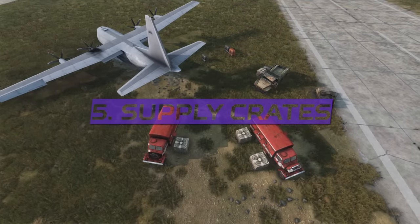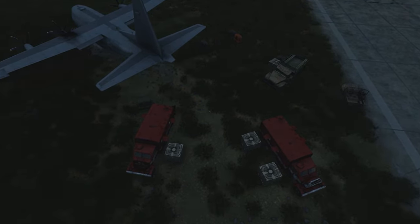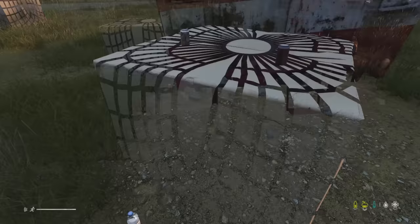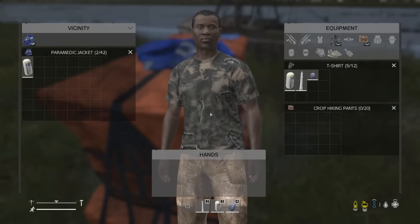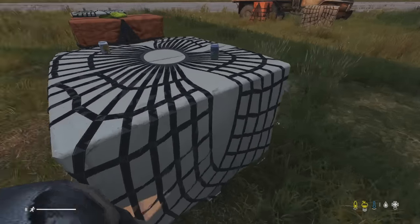One of the biggest changes that will draw players to northwest airfield is the addition of supply crates, which hold some unskippable loot compared to other locations in DayZ. There are three types of supply crate: ration crates that spawn all types of drinks in the game — soda cans, canteens and water bottles can easily be found here. Medical crates spawning medical clothing, NBC gear, gas masks and medicine like tablets can also be found inside the clothing here.